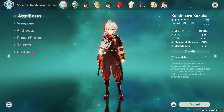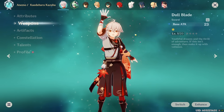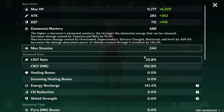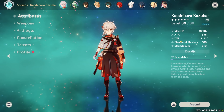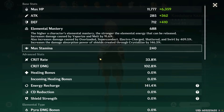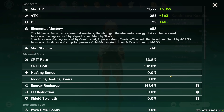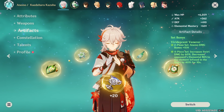Looking at the stats: at level 80 with three elemental mastery pieces and a level one weapon, Kazuha sits at 688 elemental mastery, giving a 409% swirl damage bonus — including 60% from four-piece Viridescent. His attack is 646, crit rate 33%, crit damage 102%, and energy recharge 141%.